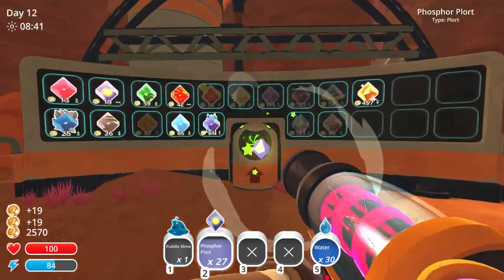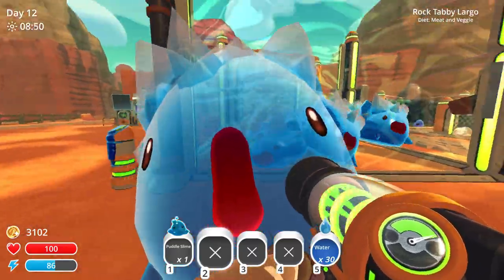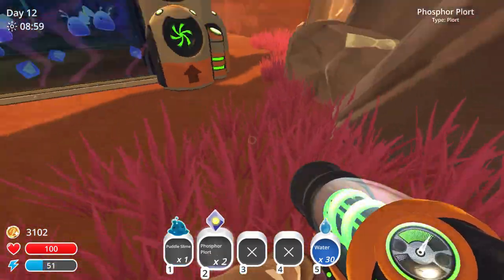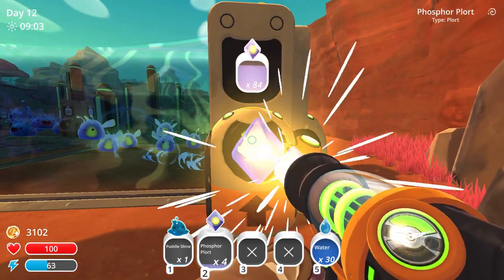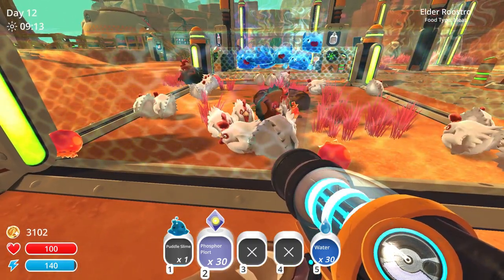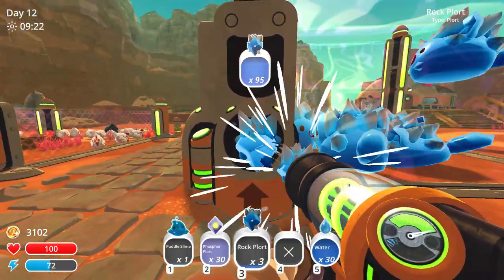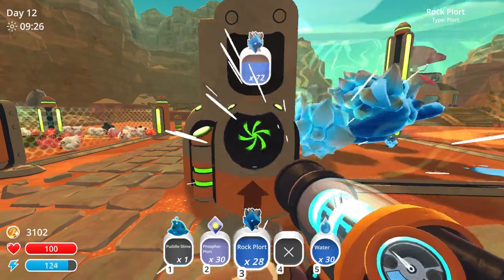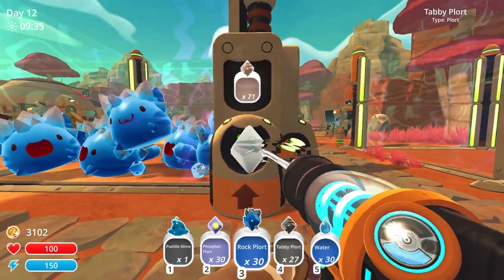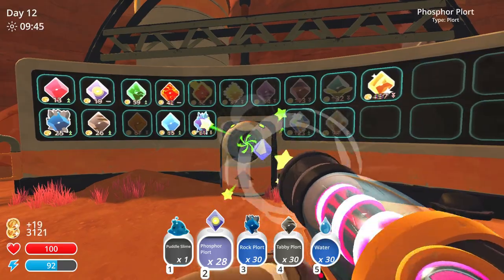Something I want to do today as well, other than selling all this stuff, is to go and unlock a new area if I can. I'm not sure I'll be able to because I think the creature I need to feed requires meat. I have a lot of chickens here which I don't use for anything, so I might consider getting rid of sauce chickens too. Let's sell all this stuff and check our silo.